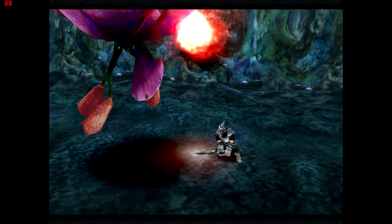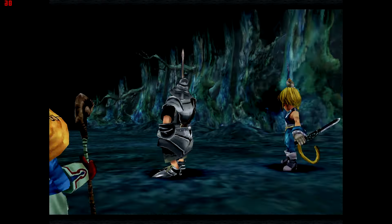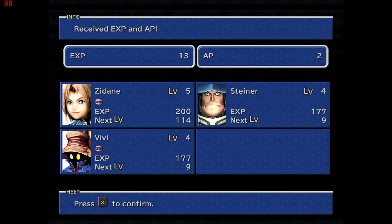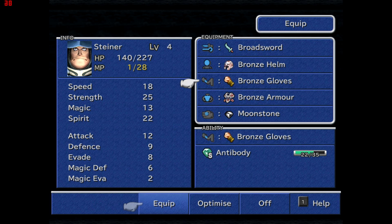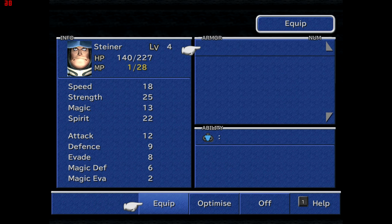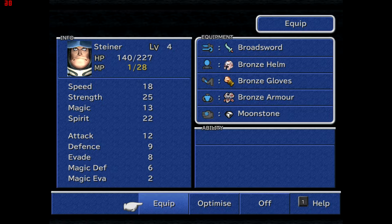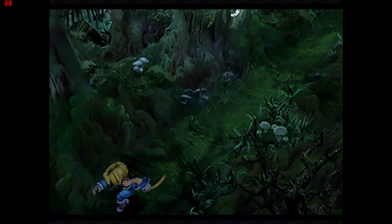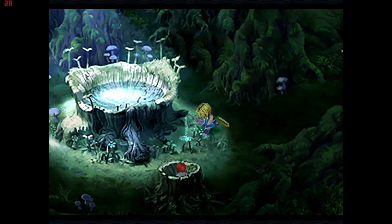Steiner has used up all his MP, so we're going back to get a refill. Steiner just learned Bird Killer from his Bronze Armour — there's nothing to replace it with, but we're already at 47 AP toward Beast Killer, which is pretty incredible. While it's good he learned Bird Killer, it doesn't matter much since there's nothing else to replace the bronze armour with anyway.